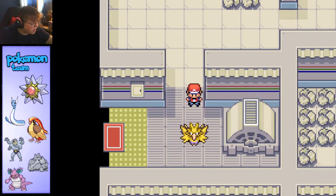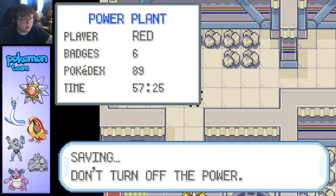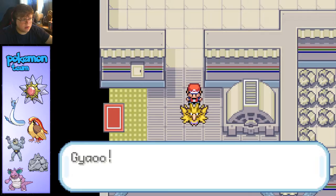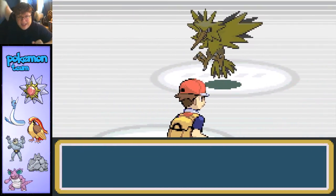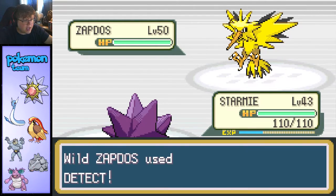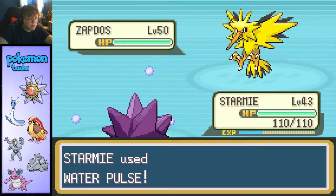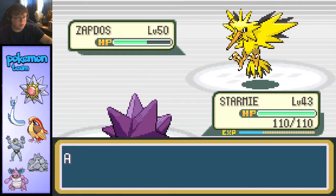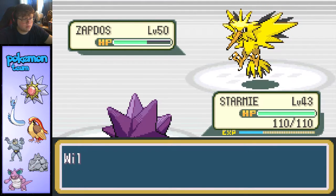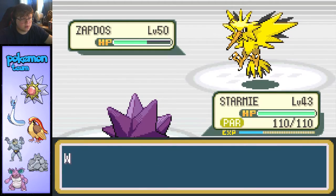Oh hold up — I almost just made a big mistake. Yes, let's go ahead and save the game. All right, here we go — Zapdos at level 50, that's pretty cool. Of course we're gonna try to catch it. A Water Pulse should not kill it — okay it protected itself. This should not kill it — oh that was even a crit, okay. Thunder Wave. I'm gonna use another Water Pulse. Agility — that's not a big problem.